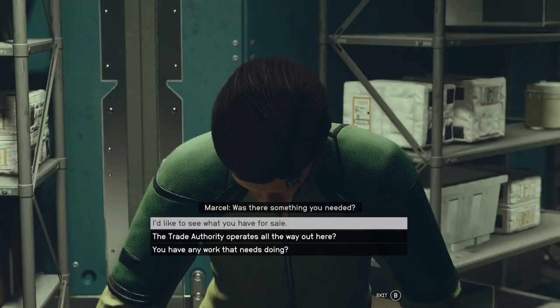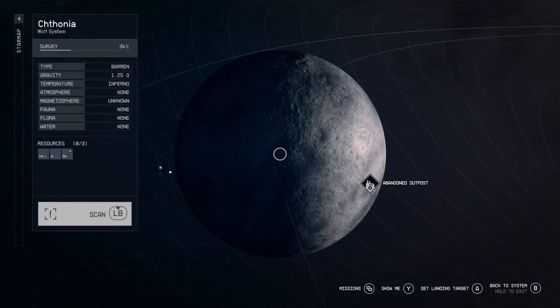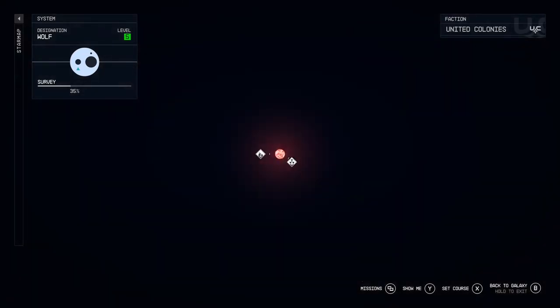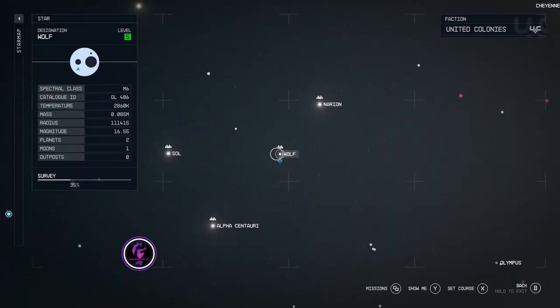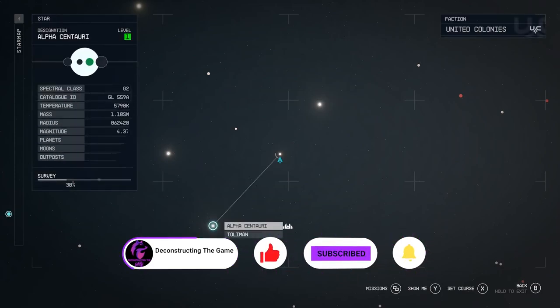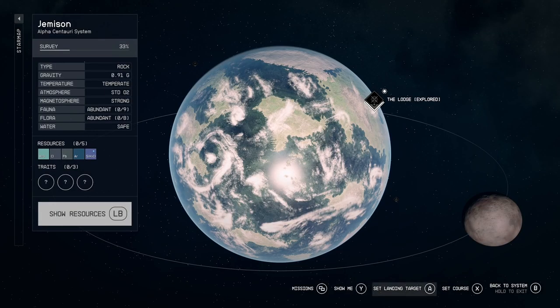Where's the best place to go? In my opinion, in the early stages, The Den located in the Wolf System is the best place. It's nestled nicely between the Sol System, Alpha Centauri System, and the Narion System. This is the best place to go in the early stages because there are no guards protecting this system.